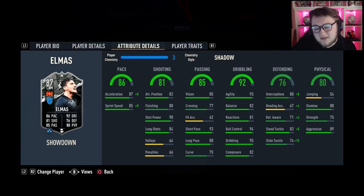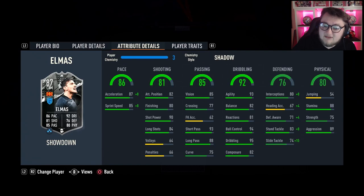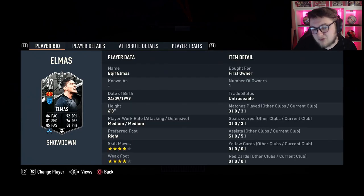His passing is going to be a 9.5 out of 10. He was so good with the passing — at the start I couldn't feel it out but his driven passes are insane, his over-the-tops are insane, his player-lock through balls are crazy, his normal through balls are also crazy. Having that 4-star weak foot is really going to help you utilise his passing on both feet — it's just brilliant.